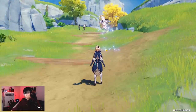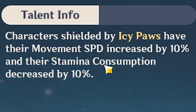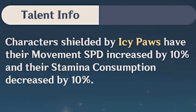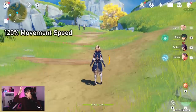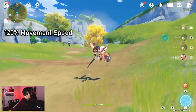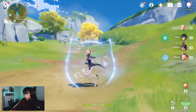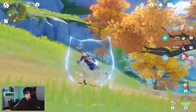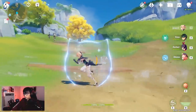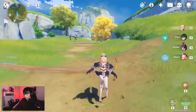Now let's bump it up even more. One of Diona's talents gives us another 10% movement speed increase while under her shield, so we're looking at 120% movement speed now. Walking and sprinting, you can definitely tell we're much faster — you can see her arms and legs moving a lot faster.